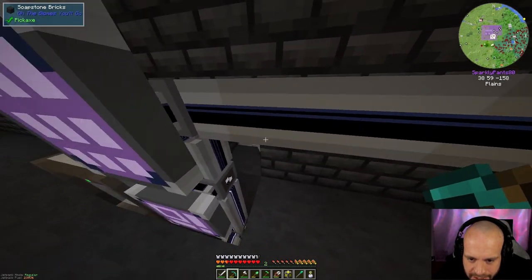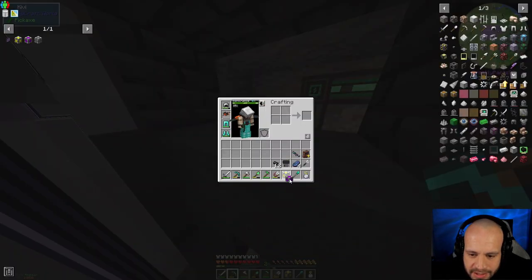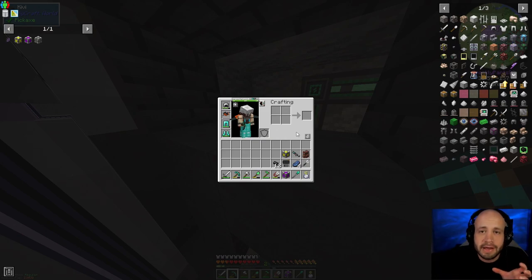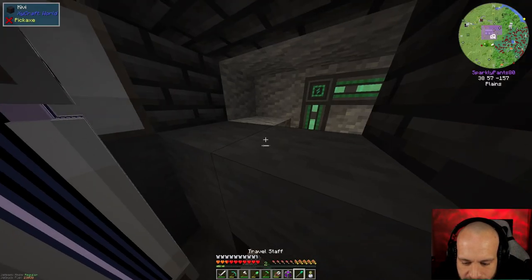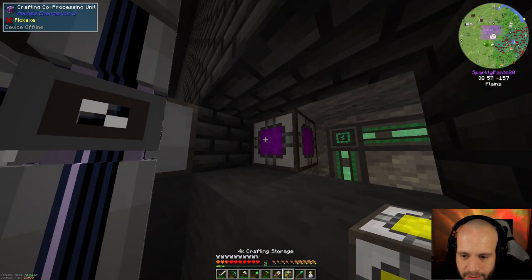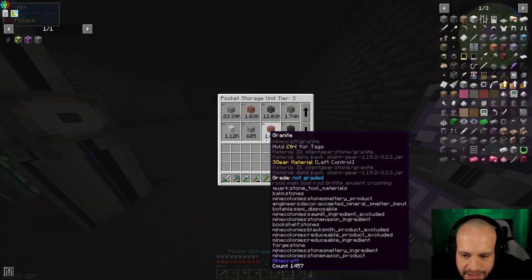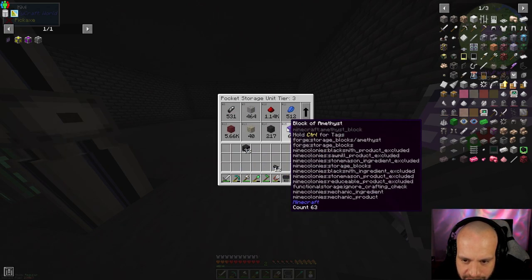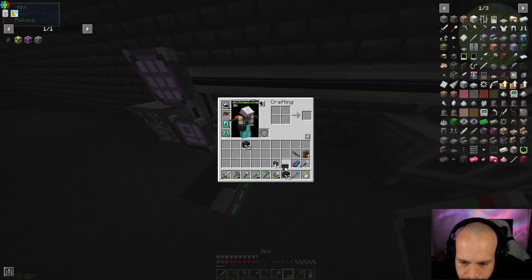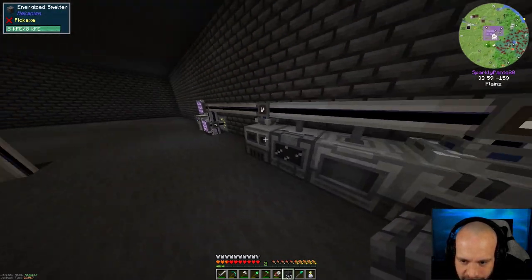I'm going to stick the co-processor back here so it's mostly hidden. You can place these in a cuboid — one by three if you want — but it has to be a rectangular cuboid or a cube shape. I'll place the crafting storage back here, then put the 4k crafting unit next to it. That bumps us to six of eight channels. I'll tidy it up with some building materials — bricks there — so it's all nice and tidy. Now we've got our crafting units.